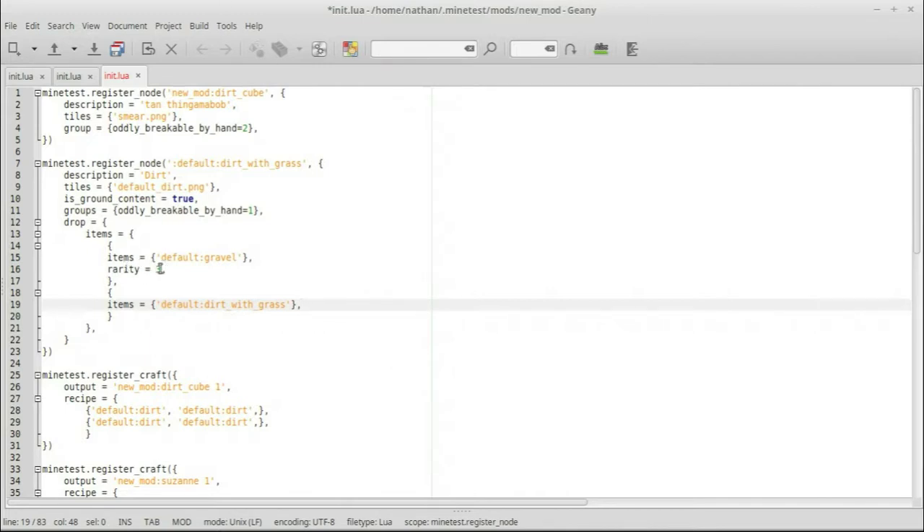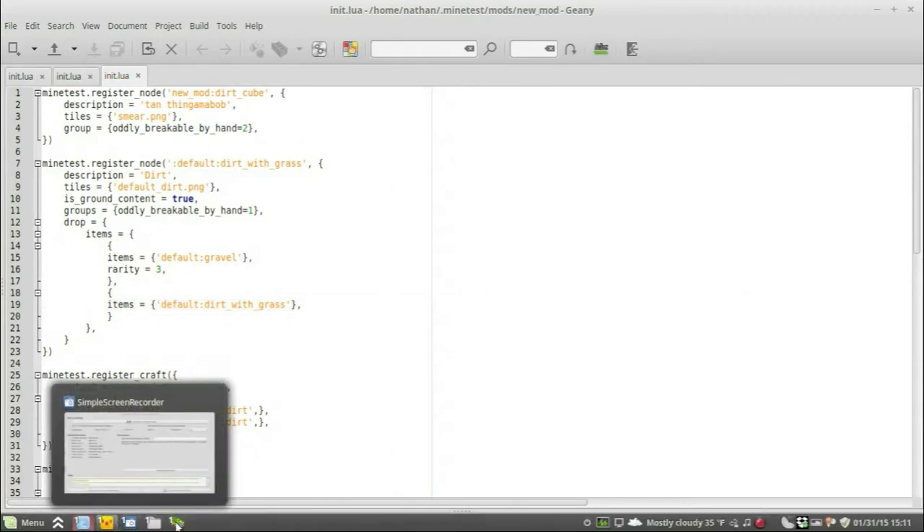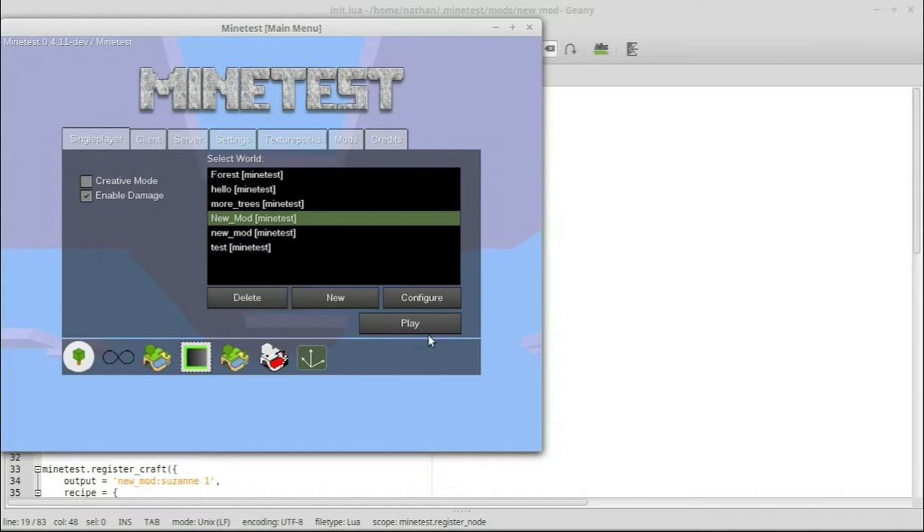So basically what we're doing is telling it: when I dig a block of dirt there is a one-in-three chance — that's what rarity is — of getting gravel. Theoretically every three blocks I dig I should get one piece of gravel. That's roughly a 33% chance. If I don't get gravel, I'd at least get default dirt with grass, so I'll always get something. Let's save this and hop back into the game.